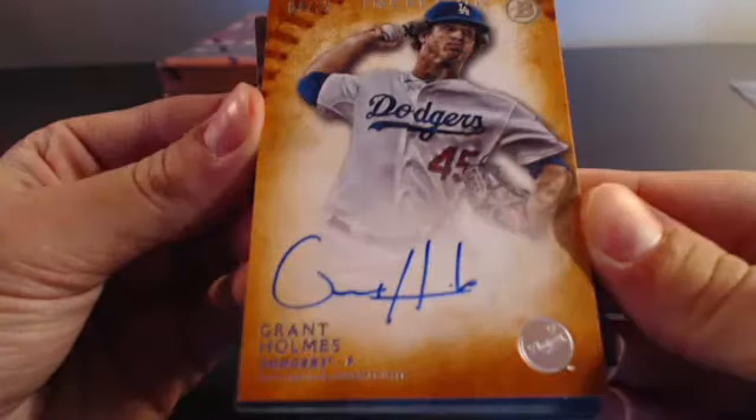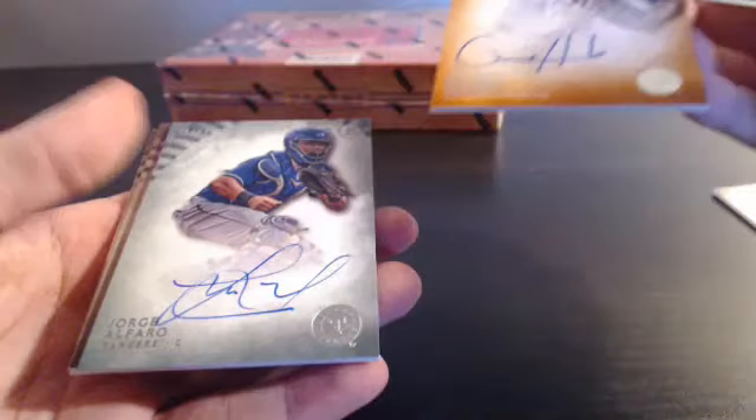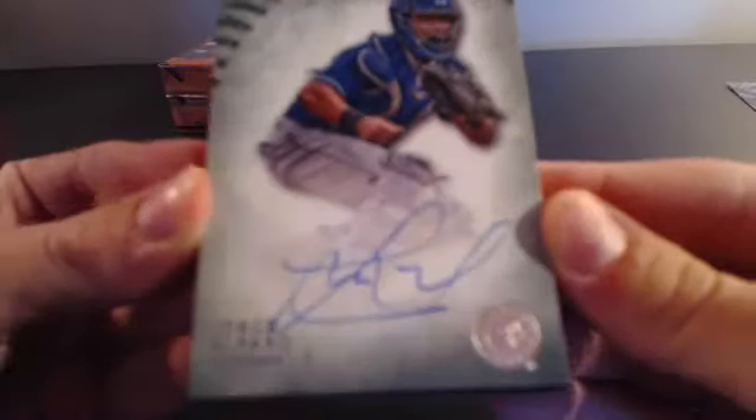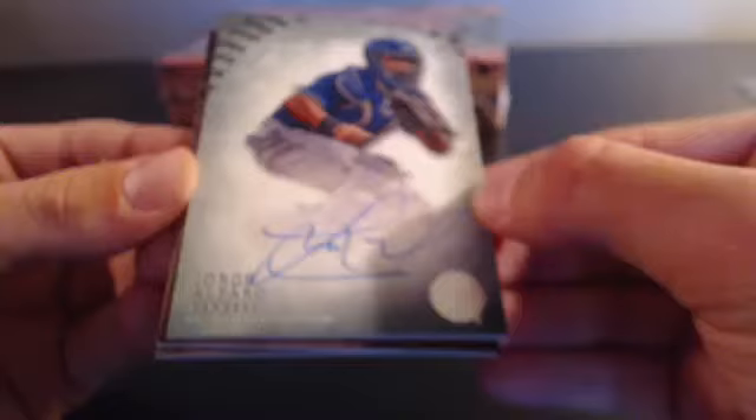Four of 25 - Grant Holmes autograph orange prospect autograph, that's a nice card for Shannon Wheeler. Next card is a Texas Rangers hit - Jorge Alfaro, he's a nice prospect catcher for the Rangers. This is the green parallel out of 99 - that's a nice card, congratulations Peter.